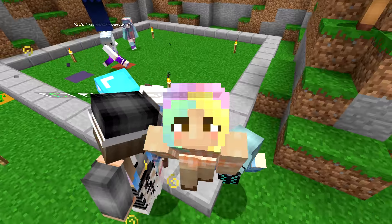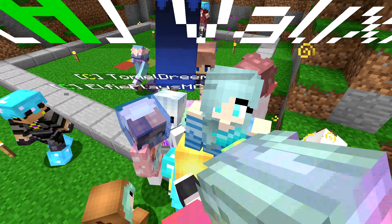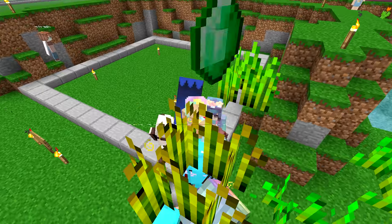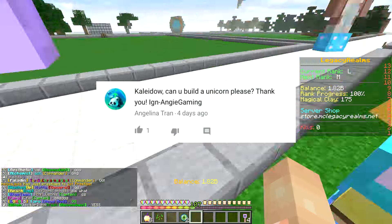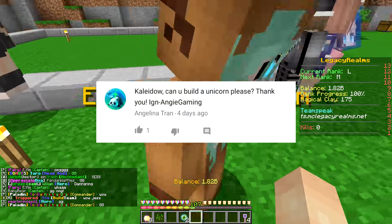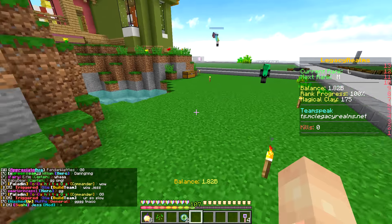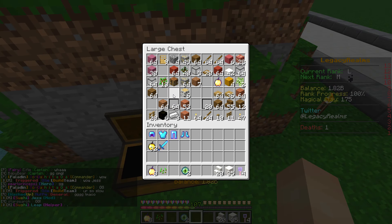Today we are going to be building somebody else's creation in the subscriber box. Today's lucky winner is Angelina Tran, and she says she would like me to build a unicorn. Oh my god, that is so cute! But we are going to try our best to build a unicorn — see how I go.